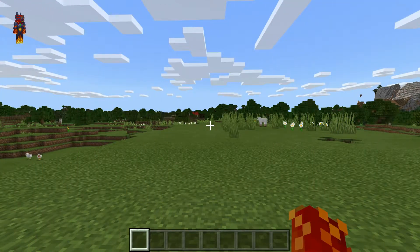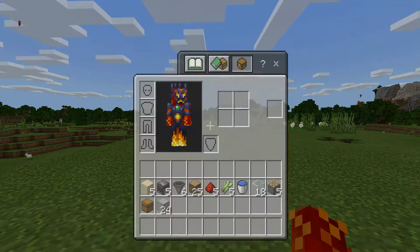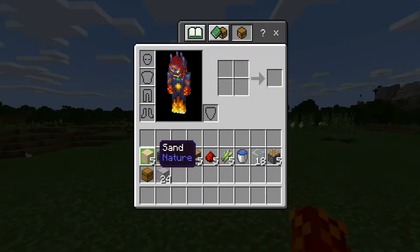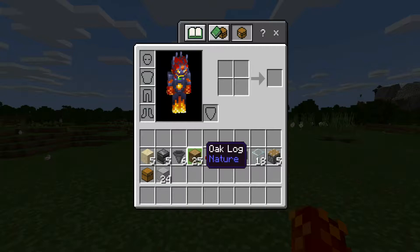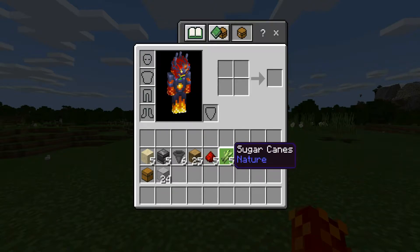Alright guys, so in order to make an AFK sugarcane farm in Minecraft, you'll need the following materials. You'll need 5 pieces of sand, 5 observers, 6 hoppers, 25 logs of your choice, 5 pieces of redstone dust, 5 sugar canes, 1 bucket of water, and 18 pieces of glass.